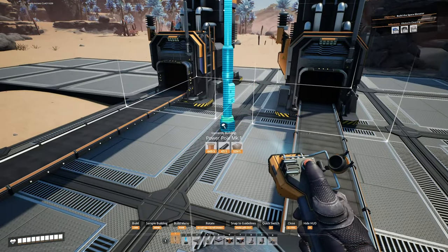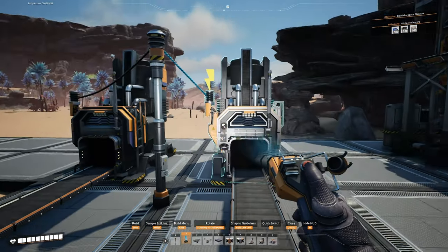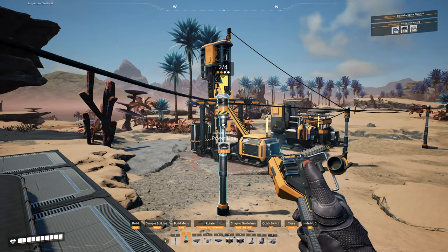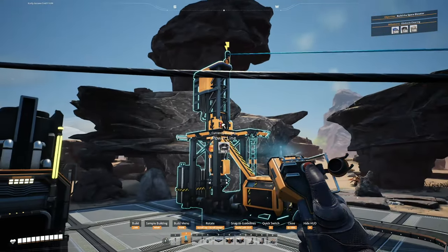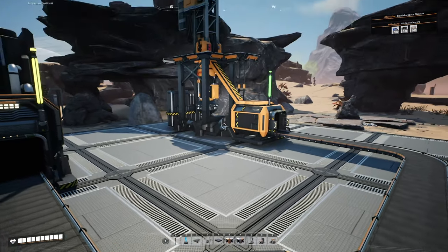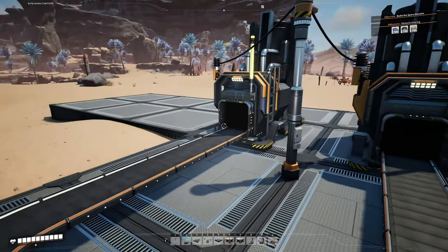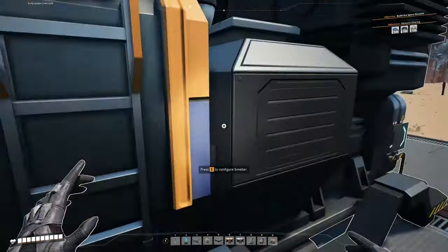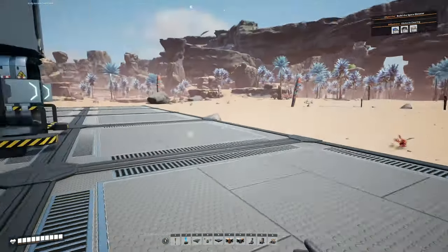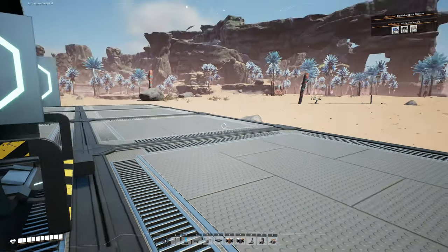We'll put a power pole down here right in the middle, hook it up to the machines, then hook that up to the power and also to the miner. Then everything will start coming out - the miner has its cool mining animation, and everything will start coming out to our smelters, which are set up to put out 30 iron ingots per minute each, adding up to 60 iron ingots.